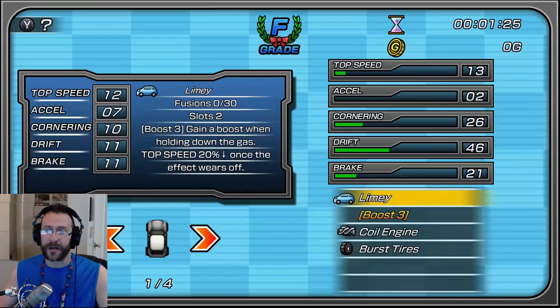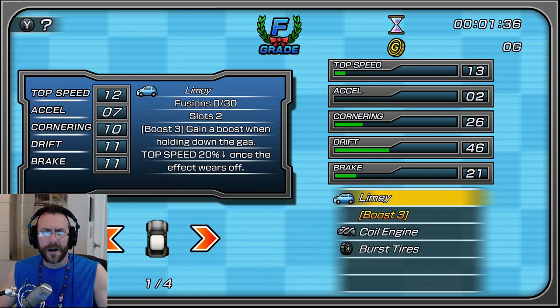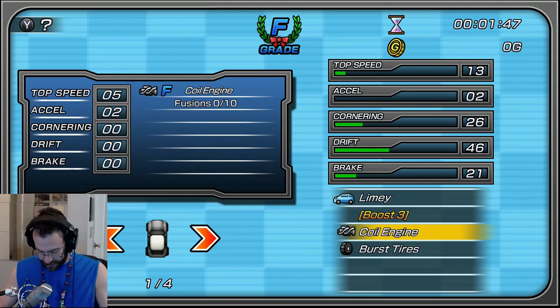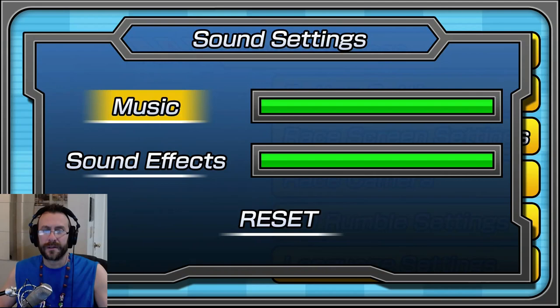Let's put together a rare car. I will turn the music down as soon as it lets me, by the way, if it's a little bit loud. My car stats are 12, 7, 10, 11, 11 with a boost. Oil engine. Oh man, the music is so loud. Let's keep these parts and get to the menu to turn that music down.